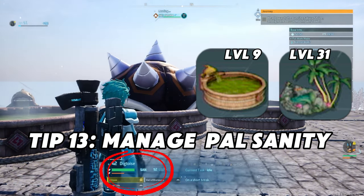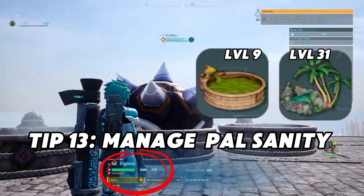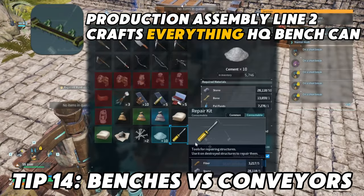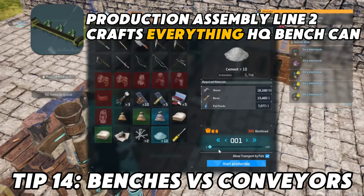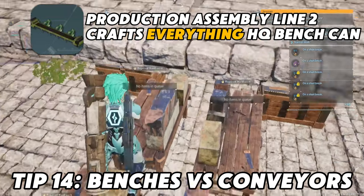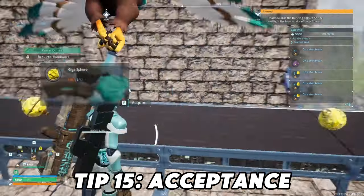Number thirteen: manage pal sanity. You don't have to go to every single pal and feed them a salad with high-quality sanity-recovering food. Just pop down the high-quality pal lab and the hot springs — level nine, level 31. Number fourteen: benches versus conveyor belts. The only times you'd ever want to use a bench is if you want to pop out a bunch of things like nails or sulfur — anything individually crafted — so that you can have multiple pals do one at a time, because conveyor belts can only handle the maximum that the benches can handle. More benches, more materials.